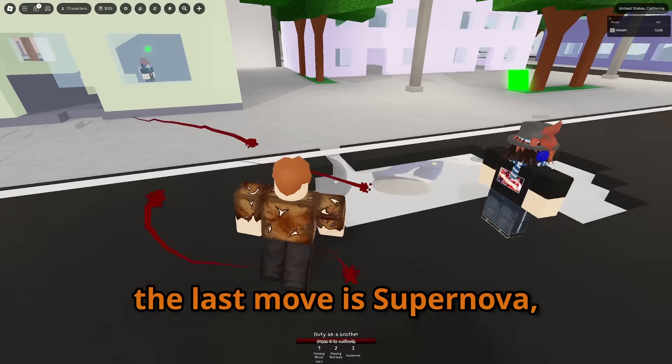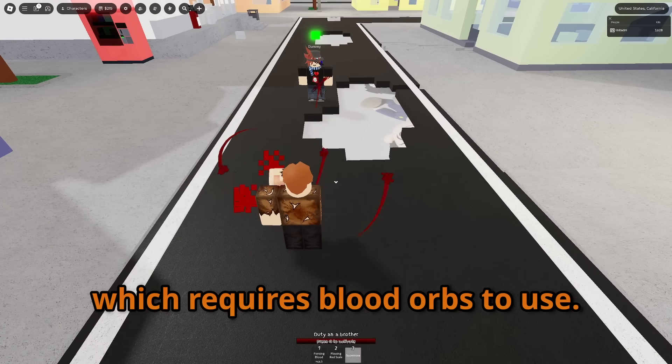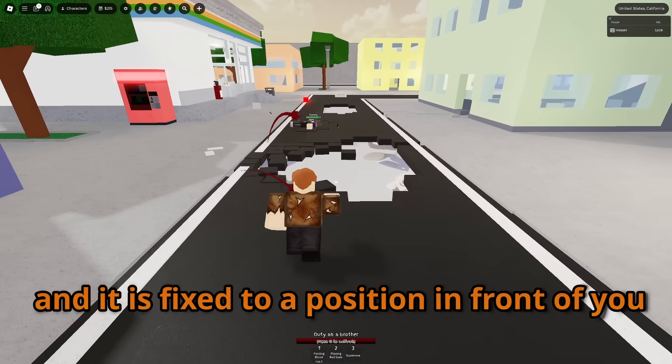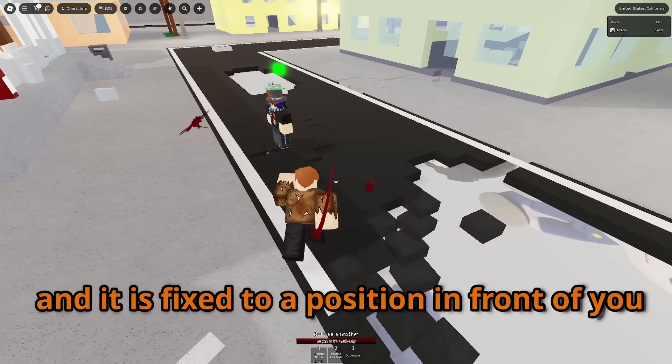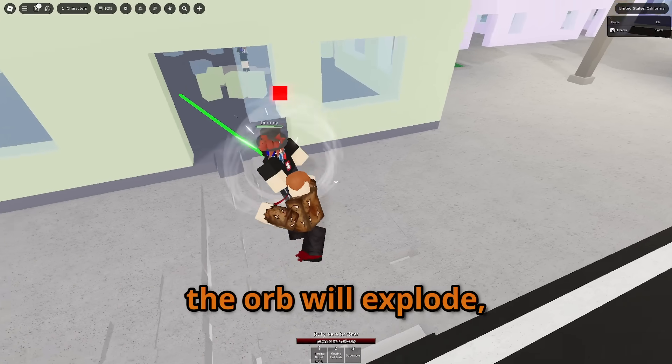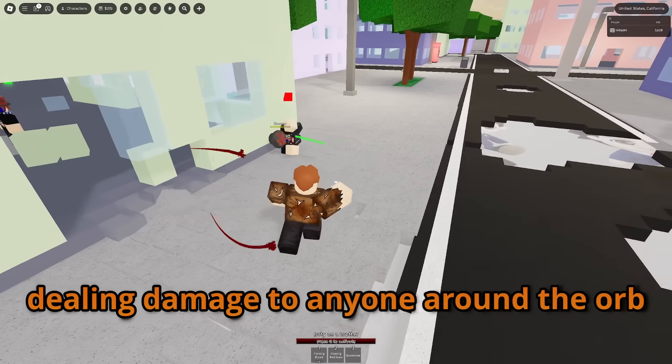The last move is Supernova, which requires Blood Orbs to use. By pressing the button, you ready a Blood Orb for explosion, and it is fixed to a position in front of you. When you press your Special Button, or R for PC, the Orb will explode, dealing damage to anyone around the Orb.